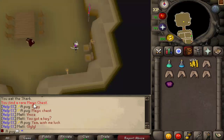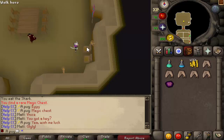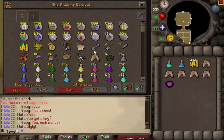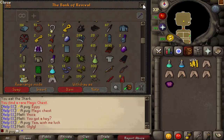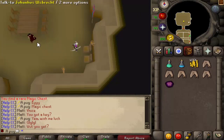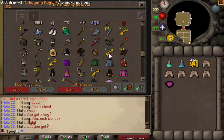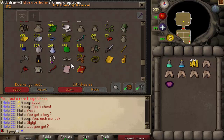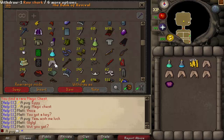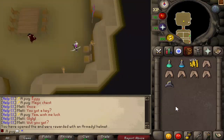I actually just got a magic chest - this is my second one from 50 to 98 thieving, almost 99. The rate is 1 in 2500, so you'd expect to get about two. For this reason it might be worth it to not change the prices - I'm still thinking about it. Let me open this up, I'm pretty sure I have keys.